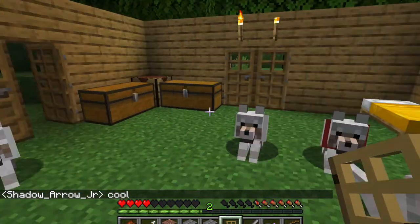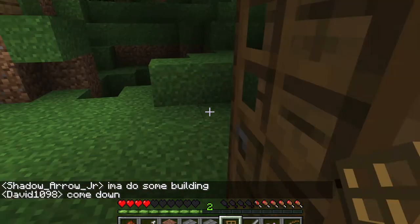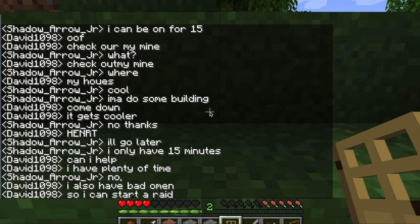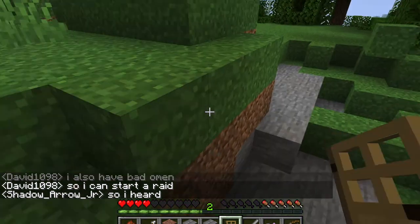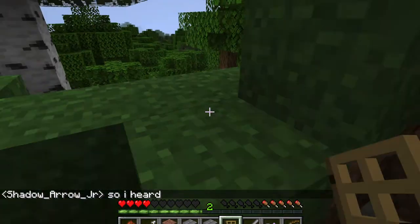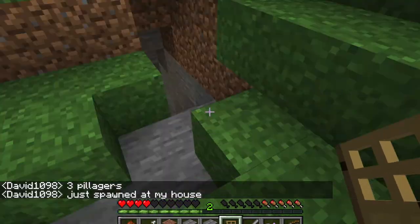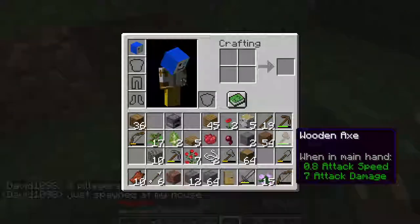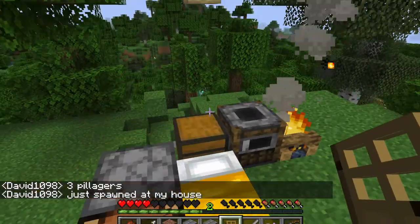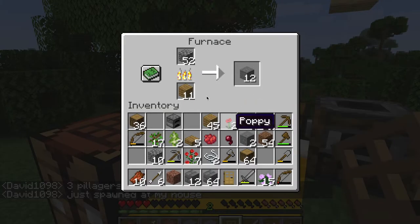I'm going to do some building. So apparently David got bad omens - there were pillagers in his house. Sadly he does not record stuff, so I'll just have to take his word for it. Anyway, I'm going to go do some mining. That's unlucky - three pillagers just spawned at his house.